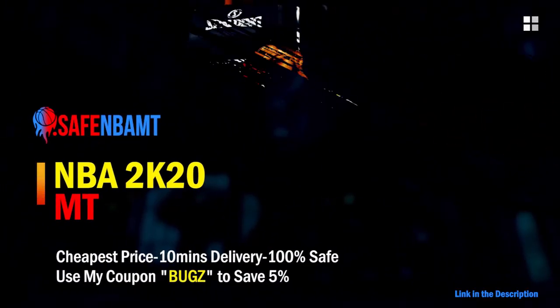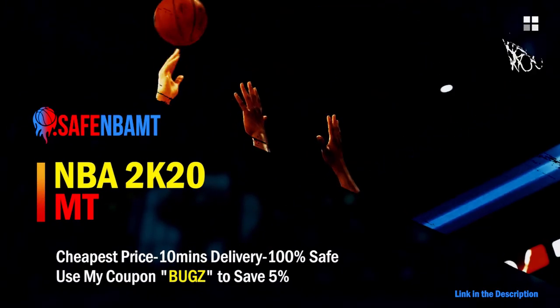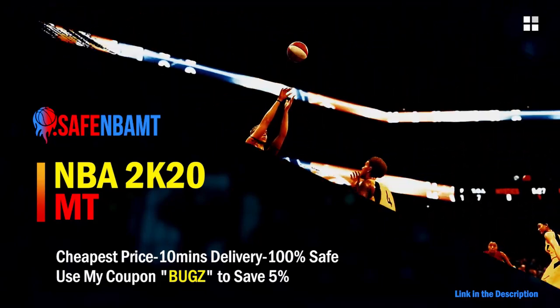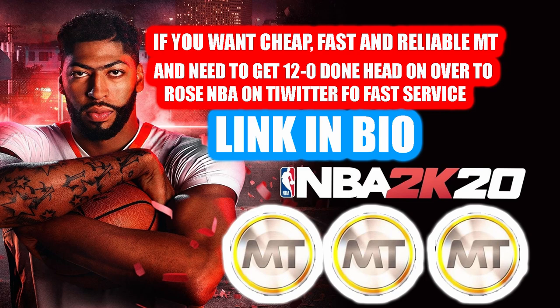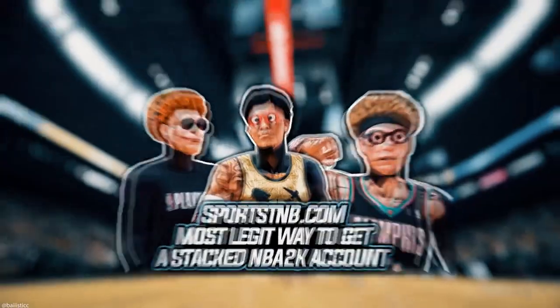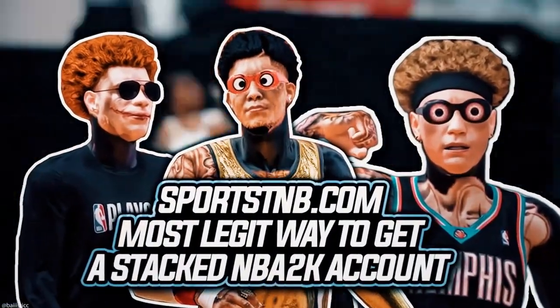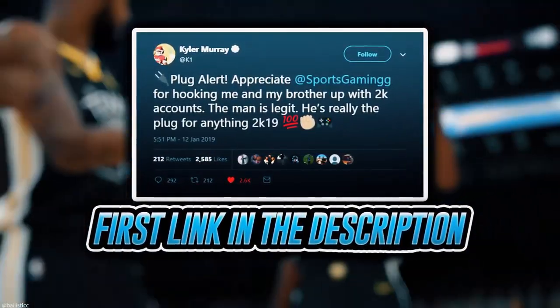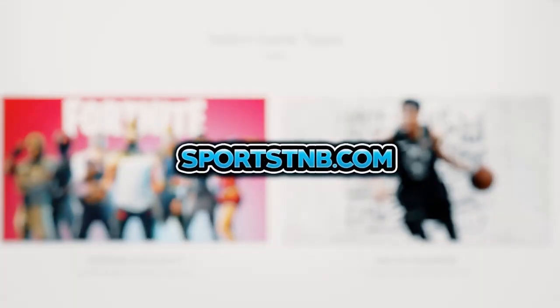If you want cheap, fast, and reliable NBA 2K20 MyTeam coins, head over to nbasafe.com and use code 'bugs' for five percent off at checkout. If you need to get 12-and-0 done, check out my second sponsor Rose NBA on Twitter. If you're looking to buy a stacked NBA 2K account with max badges and more, visit sportstmb.com — he's been in the community for years and has hundreds of reviews. Click the first link in the description to get your account today.